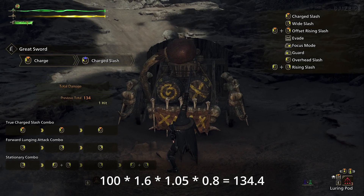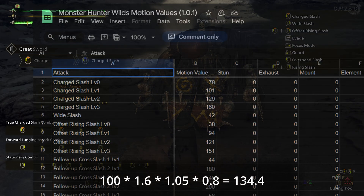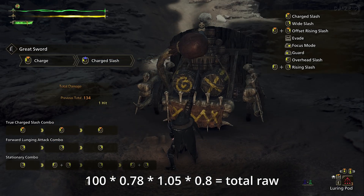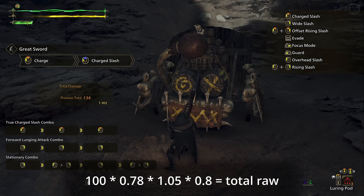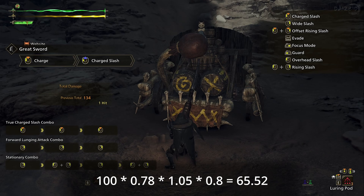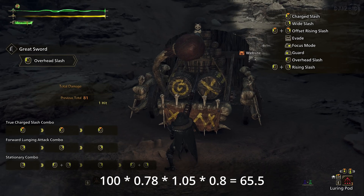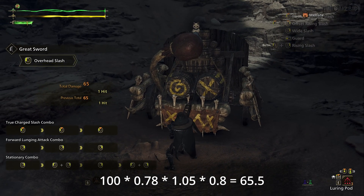Let's try one more — the same attack but without charging it at all. The uncharged motion value of this attack is 78, which becomes 0.78. We can reuse all the other numbers since our weapon and target haven't changed. 100 times 0.78 times 1.05 times 0.8 equals 65.52. The game rounds to the nearest tenth, so this will actually be 65.5 when we hit. Let's check — yep, 65.5. Perfect.